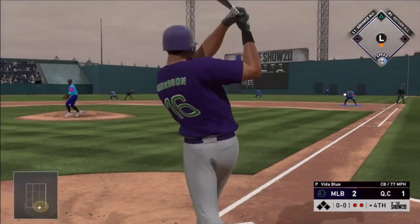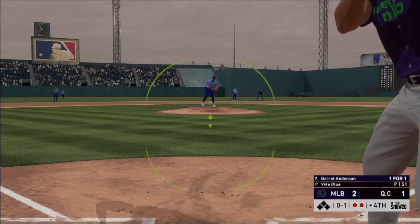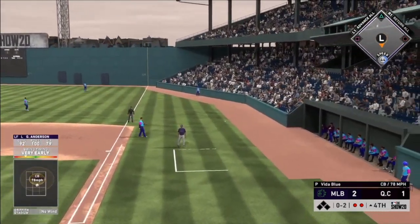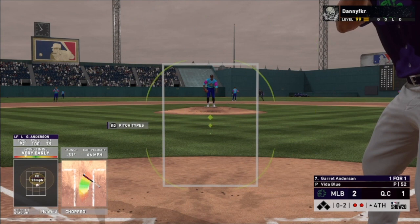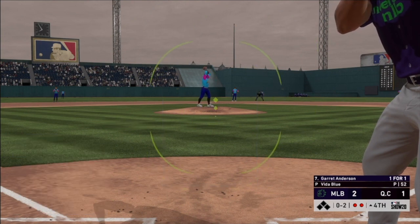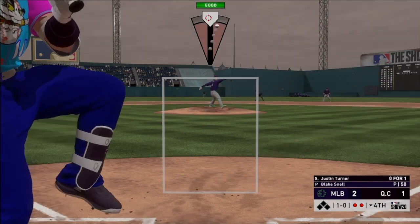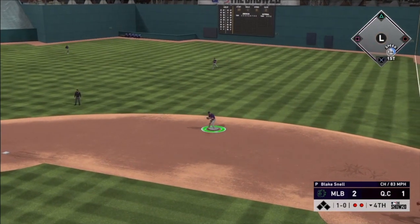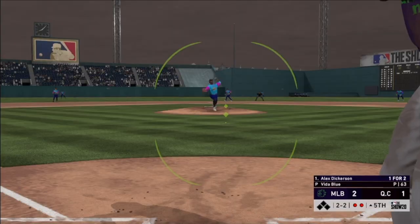Hey guys, it's Underdog here in the editing studio. I apologize — I sound different because the audio got messed up for the second half of the game. Something was glitching: part of it was going faster than it was supposed to, then slower, and it wasn't synced up with the gameplay. So I'm going to be voicing over for most of the rest of this game. Garrett Anderson is going to strike out in the fourth, and Justin Turner is going to ground out routinely to Matt Carpenter — back-to-back 1-2-3 innings for both me and my opponent.